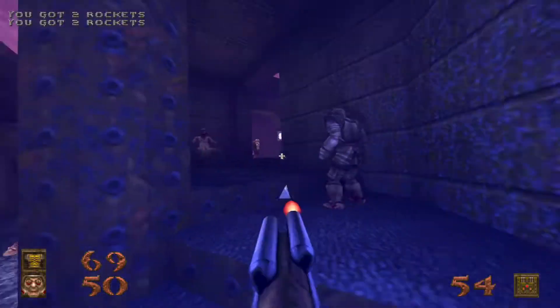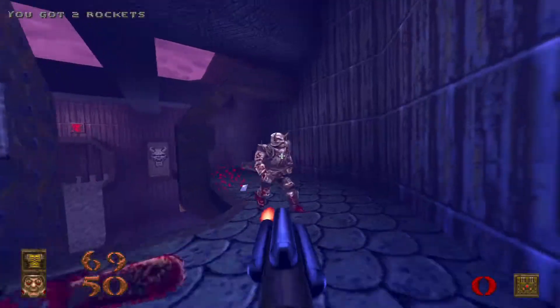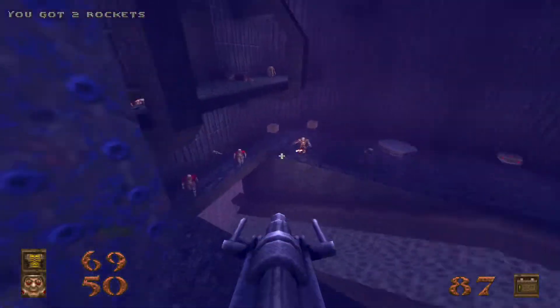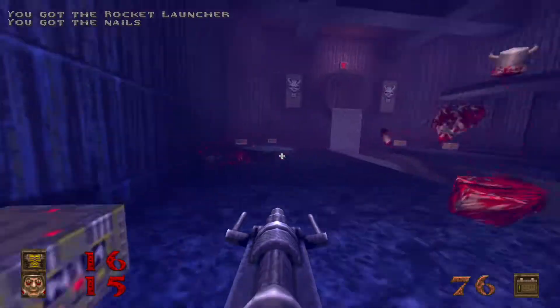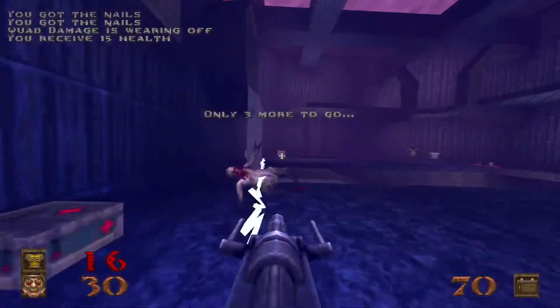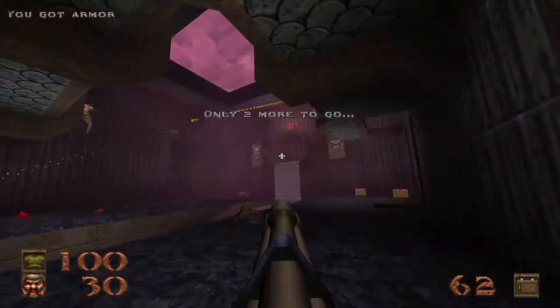Take out the knight right there. Further up the stairs: a hell knight, a vore, another ogre, another ogre, another hell knight. We're going to jump down here — try not to thunderbolt ourselves, that would suck. Trigger this key to summon those vores, and we are done.